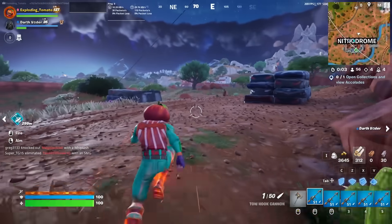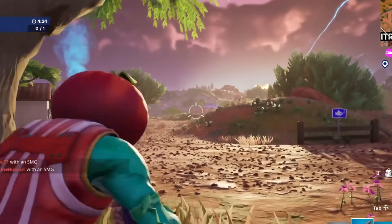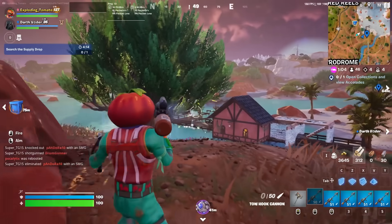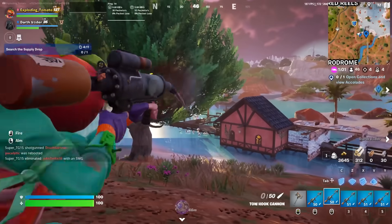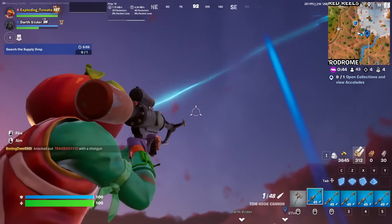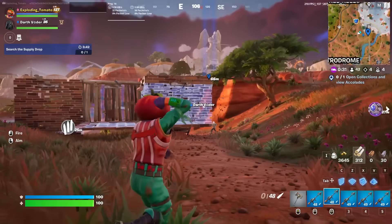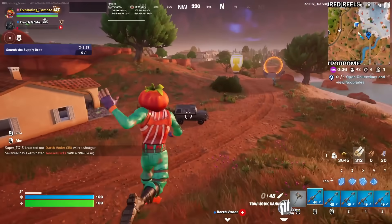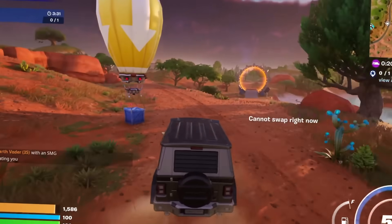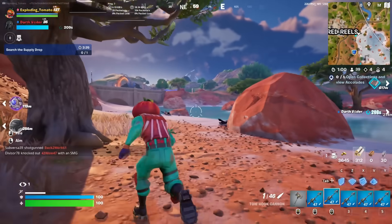Even if I miss a little bit, it's fine — I can just swap to my third, fourth, or fifth Tow Hook. This is going to be insane. Players are very close nearby; they're fighting. Perfect opportunity for me. Bam — I missed. Swap over. Bam — I missed. But it's fine, swap over. Watch I hit them mid-air. Got him. I'm out. Sorry Vader, but I cannot let this game lose. I've got five Tow Hooks — I've got to make this game last as long as possible. I'll come back for you, I promise. You're definitely going to be chilling by Vader's reboot card. Let me eliminate these players first, and then we'll save Vader.